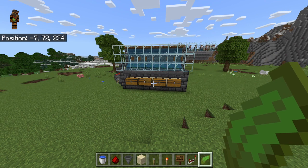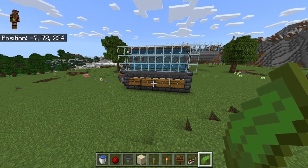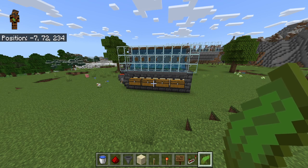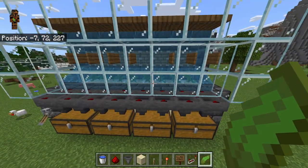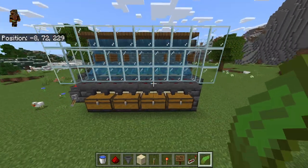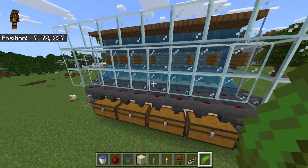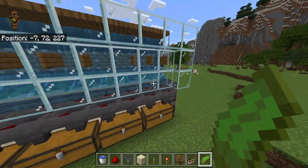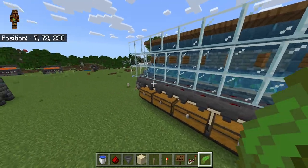This farm is my old kelp farm design. It stopped working in 1.18.2 and now for some reason starts working again in 1.19.2, which is kind of crazy. All the updates in between do not work, but 1.18.2 works and then 1.19.2 works as well. I don't know if it's here permanently or just for a little while — they may go ahead and fix it in the next update. Basically this is kind of a bug, and they'll patch it up. I recommend building it and using it while you can to get tons of kelp.